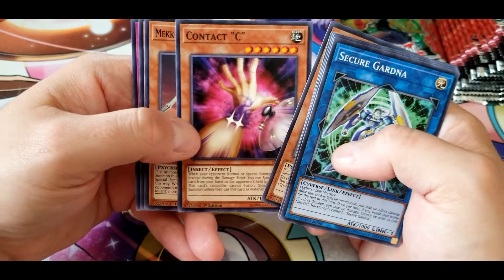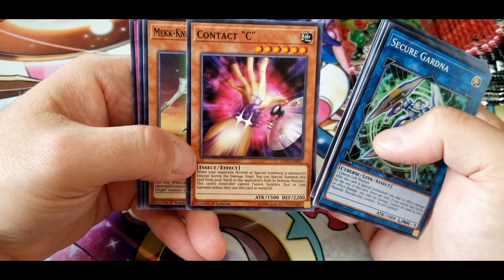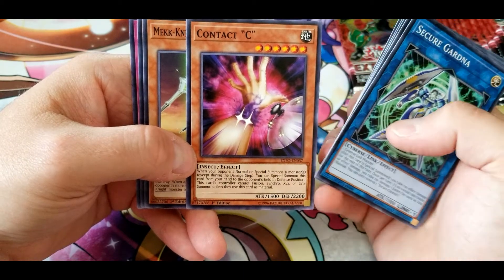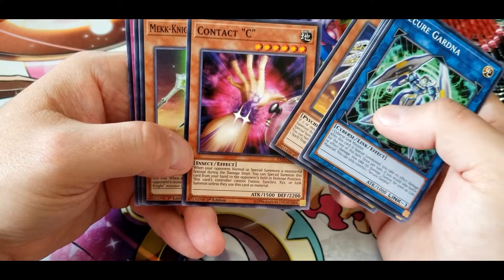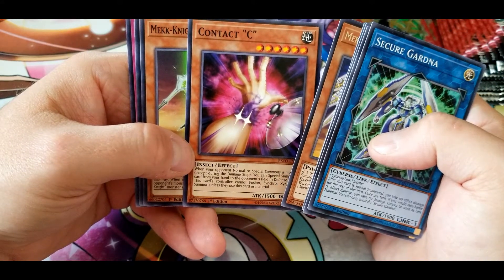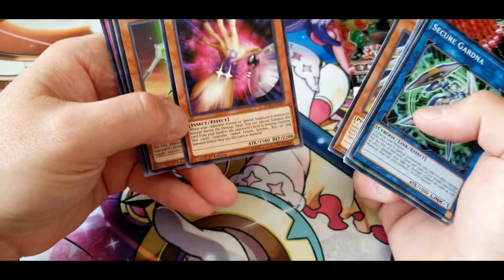It's decent if they're going for specific fusions, but if they're going for link summons they could probably just use this card anyway. Some do specify certain materials though.